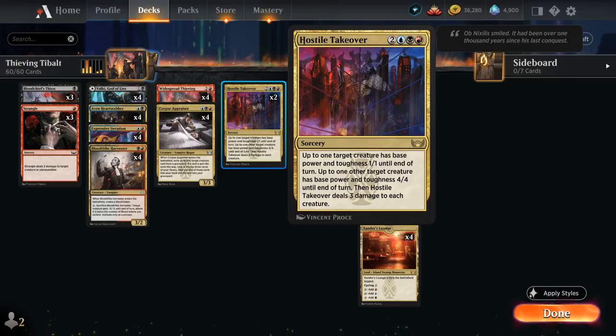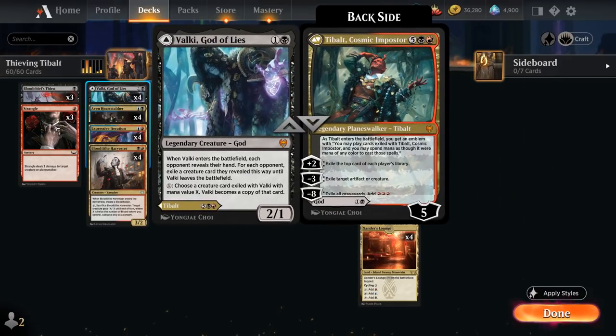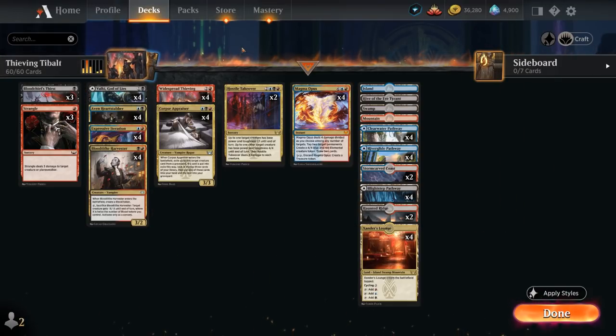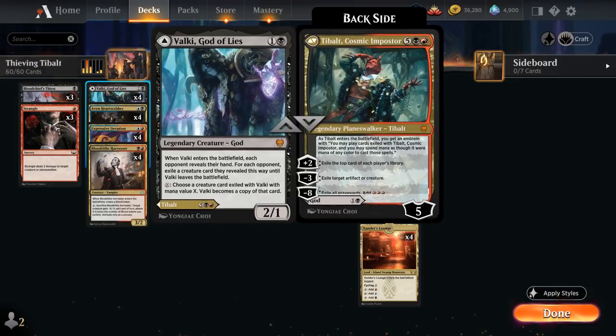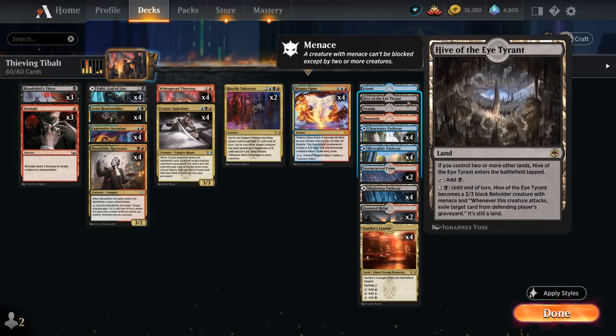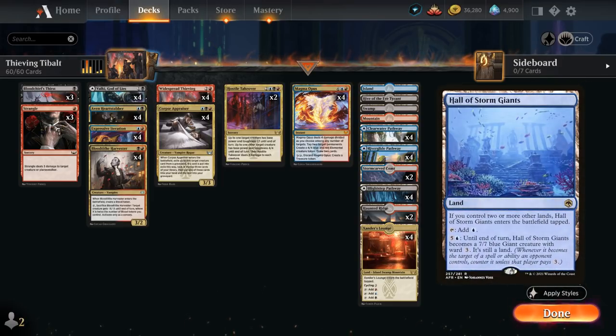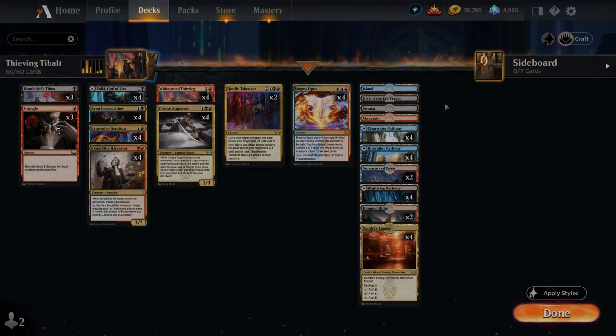We've got Hostile Takeover as our sweeper of choice — could also replace it with Battle of Frost and Fire, although that does damage your own Planeswalker, which could be a drawback if we have a Tybalt in play. Magma Opus plus Tybalt serve as our curve-toppers. Just one Hive of the Eye Tyrant in our mana base as we don't have room for a ton of creature lands, though I'd happily play Hall of the Storm Giants as well. That's our deck — let's jump into some games.